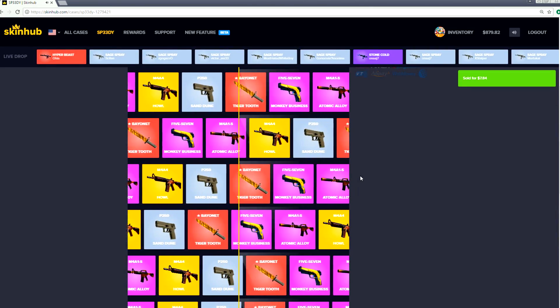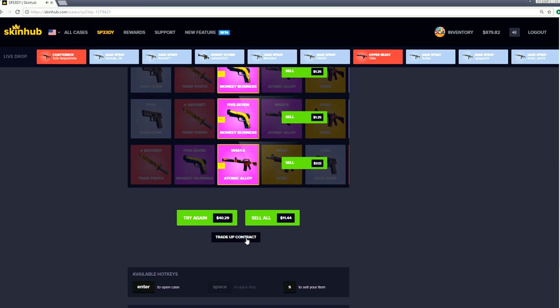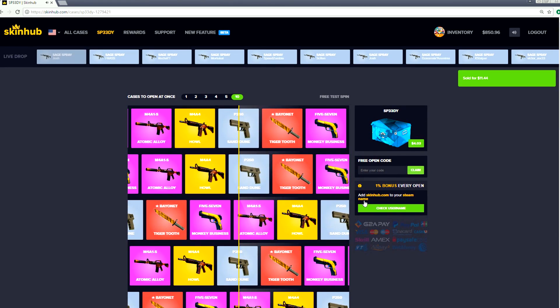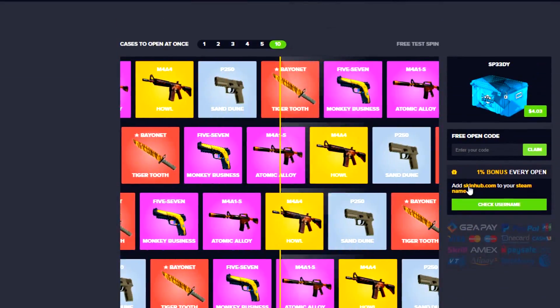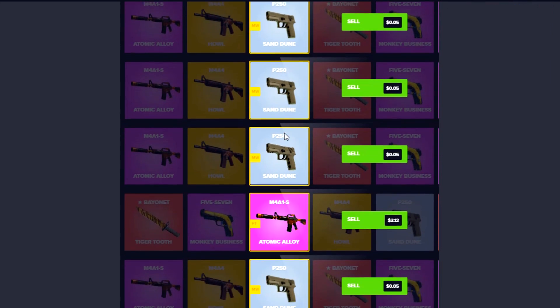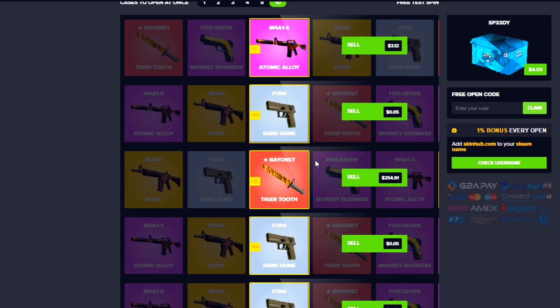This looks so cool - look at all the colors. What if we get a howl? No knife on this one... no knife on this one. We'll sell - got $11 back on that one. Let's try again. No knife again - you would think they'd be looking out for us, but it's not happening. I think we got it! We got the knife everybody! $254 worth of knife - I love it. Sell all for $264 - I think we're gonna keep it so we can give away that knife. The speedy case comes in clutch and hooks us up with the tiger tooth!